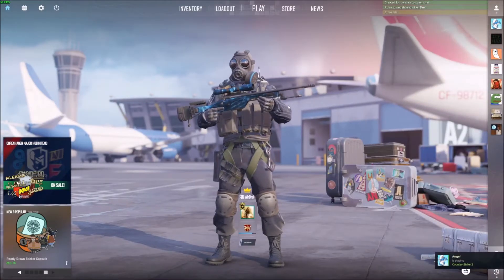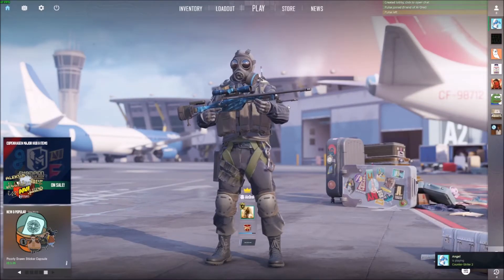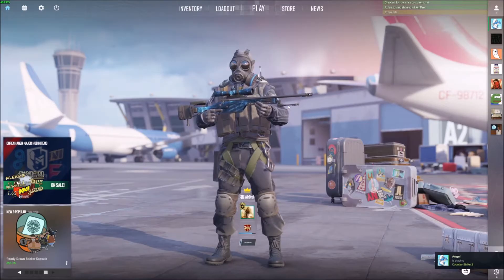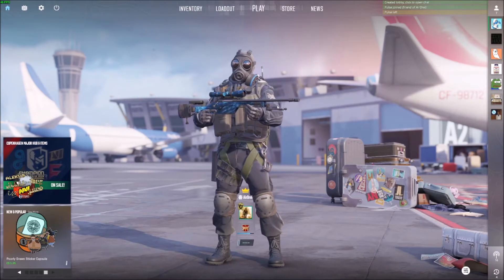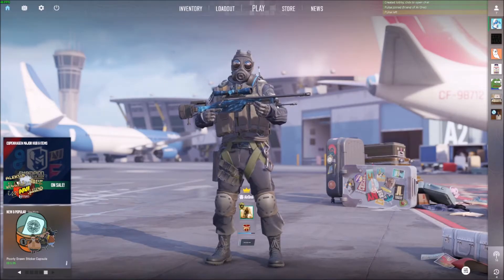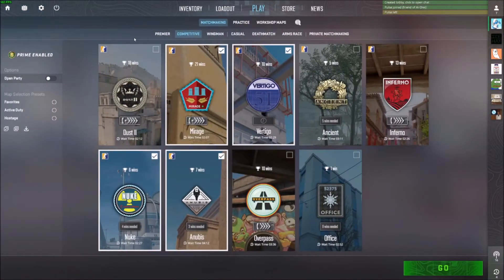Today I'm going to show you how to join and start a private lobby with your friend in CS2. First things first, you're going to want to open a lobby for them to join. To do that, click on Play and then click on Open Party.